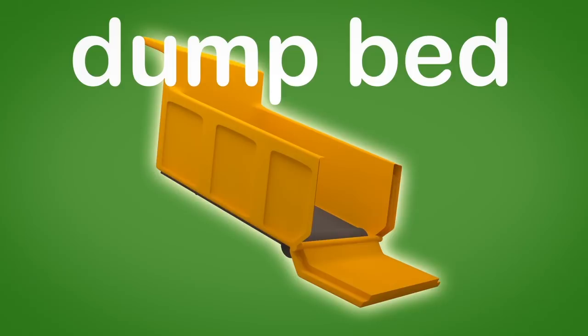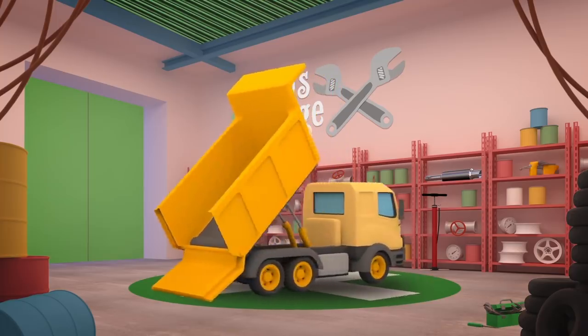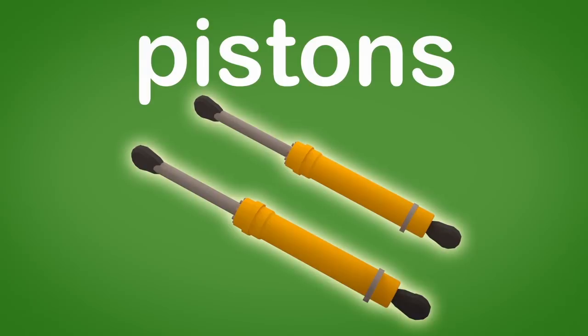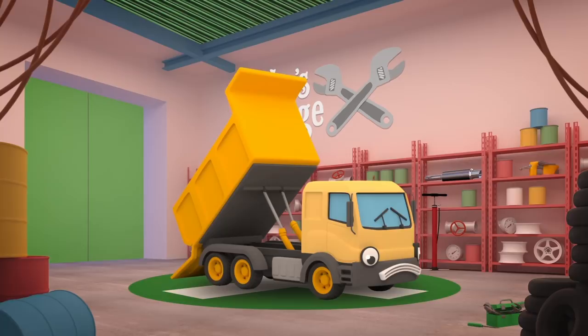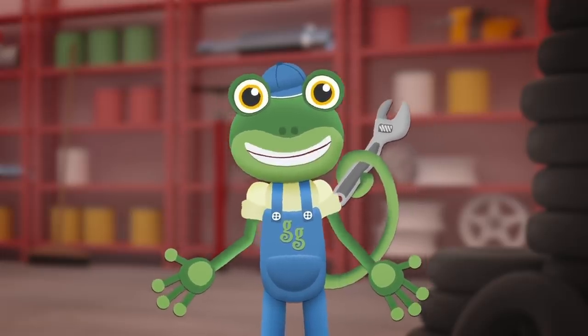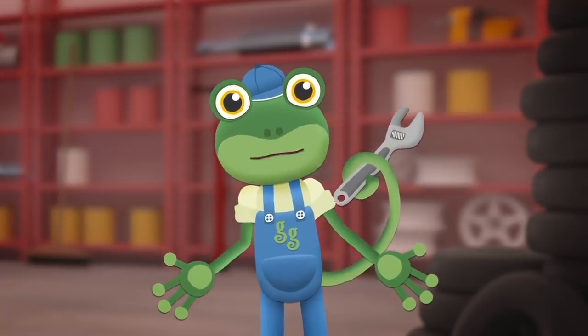This is Dylan's dump bed where he carries heavy loads. And these are his hydraulic pistons which are super powerful. They push the end of the dump bed up into the air so that the load can slide out quickly. Those pistons look damaged — they won't let the dump bed come down again. I'll get the mechanicals to swap them for new ones.